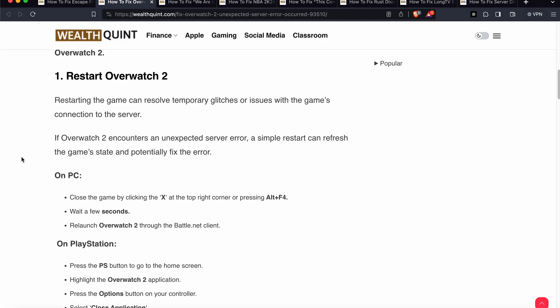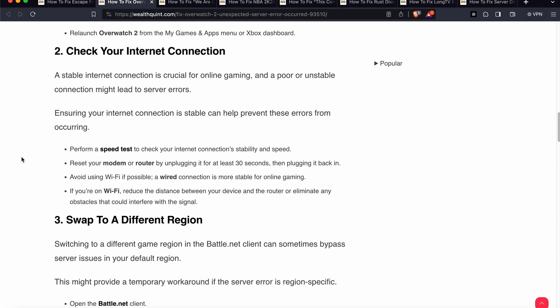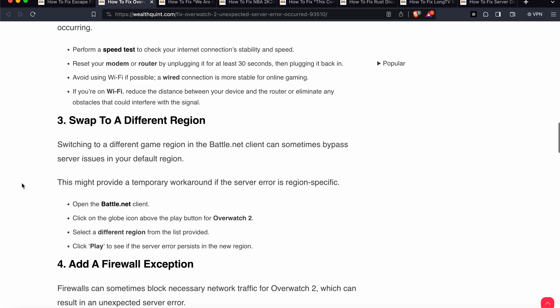Next, check your internet connection — sometimes the problem comes from your internet. Due to slow internet or poor ping stability, the game needs a stable, high-quality connection. Run a speed test to check your internet stability and speed. Reset your modem or router by unplugging it for at least 30 seconds, then plug it back in. Avoid using Wi-Fi if possible — a wired connection is more stable for online gaming.